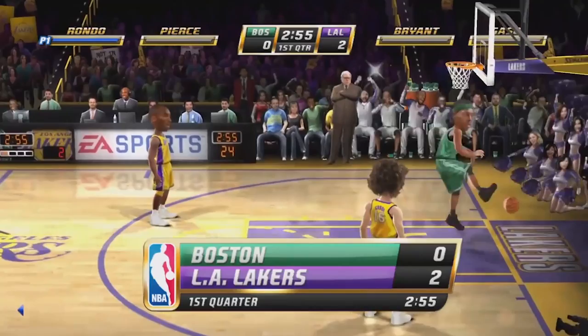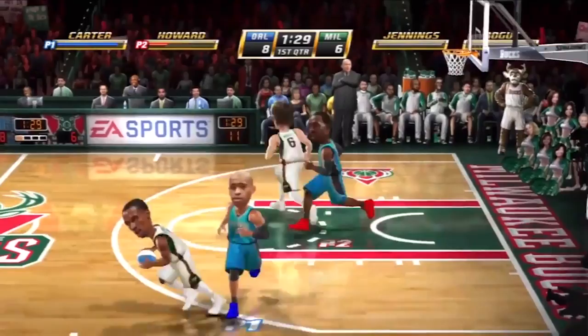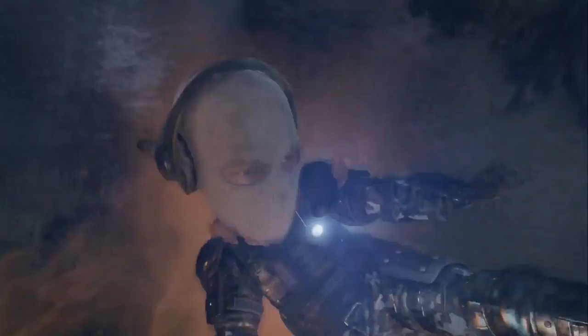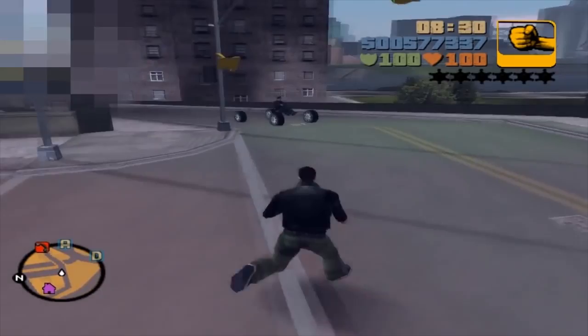As cheats grew more popular, they became more about players being able to alter games in strange, bizarre ways. Case in point: Big Head Mode. No one is quite sure which game was the first to include this ridiculous cheat, but credit for popularizing it goes to the NBA Jam series. Big Head Mode literally made characters' heads much larger than normal, and that's it — it gave players no strategic advantage, but it would later appear in hundreds of games, even making appearances in Microsoft's Gears of War series and Batman Arkham Knight.